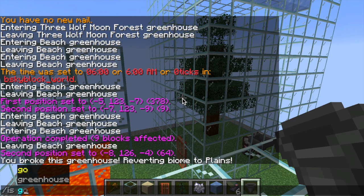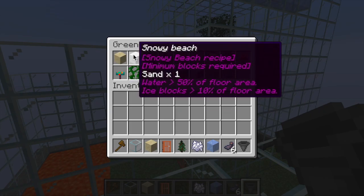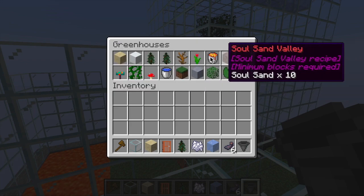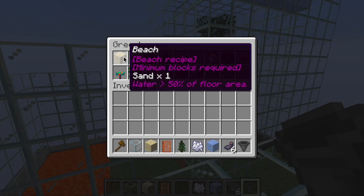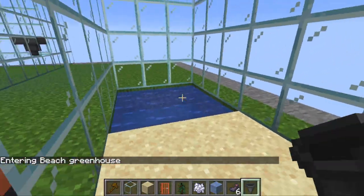If you're wondering what type of greenhouses you can make, type in the island greenhouse command. You can see you've got various recipes to choose from. I'm going to be showing you how to make a few of them. The one I'm on right now is the beach, which requires one block of sand and just a little bit more than 50% water — actually 50% exactly would be fine.